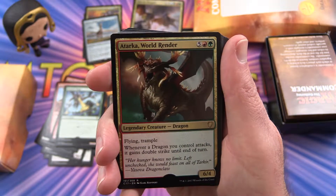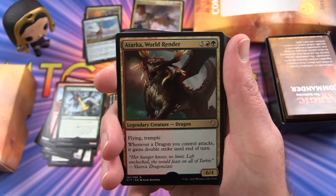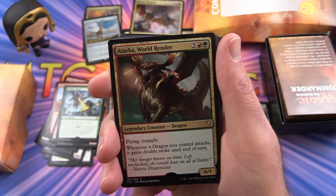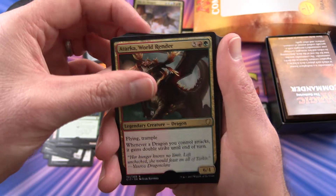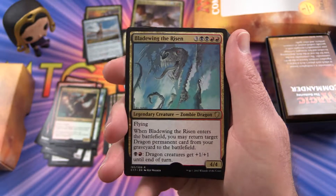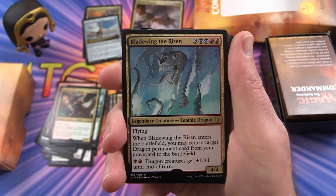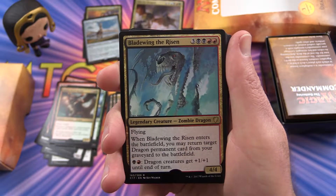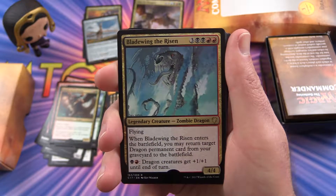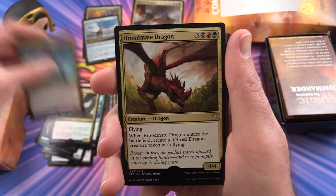Another legendary creature — this is Atarka, World Render. Dragon, Flying, Trample. Whenever a dragon you control attacks, it gains double strike until end of turn. She's a 6/4 for 7 mana. Bladewing the Risen — this is a Zombie Dragon, legendary creature with flying. Whenever Bladewing the Risen enters the battlefield, you may return target dragon permanent card from your graveyard to the battlefield. For 1 swamp, 1 mountain, dragon creatures get +1/+1 until end of turn. He's a 4/4 for 7.